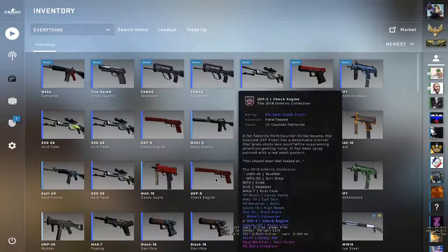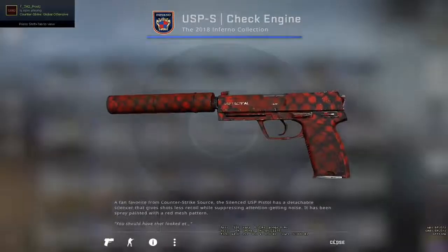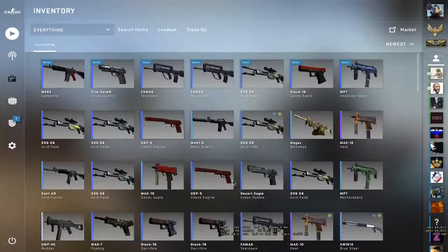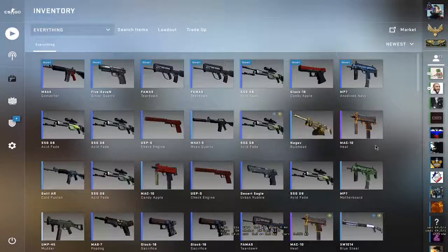Okay, without wasting any more time, the skin we'll be giving away is going to be a USPS Check Engine — I think in minimal wear or field-tested condition. I'm gonna be giving away the field-tested USPS Check Engine for one of you guys until we hit 200 subscribers. I'm thinking of buying some more and trying it out. Okay guys, hope you enjoyed and I'll see you in the next video!